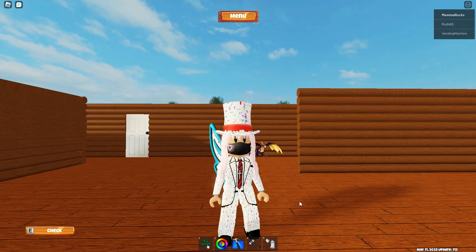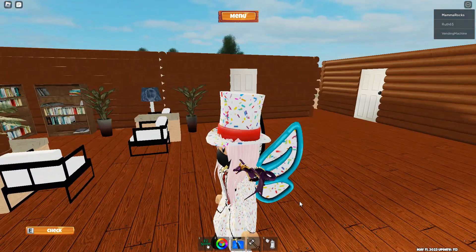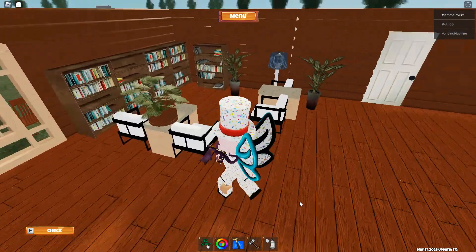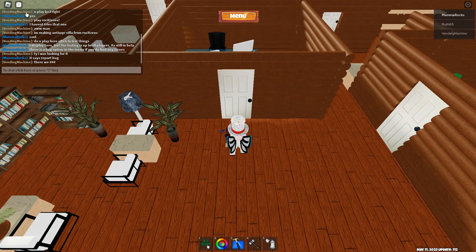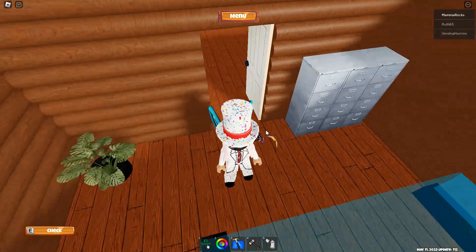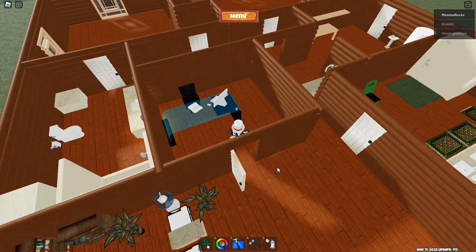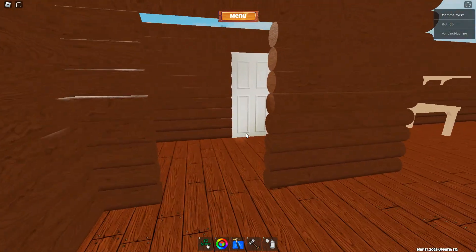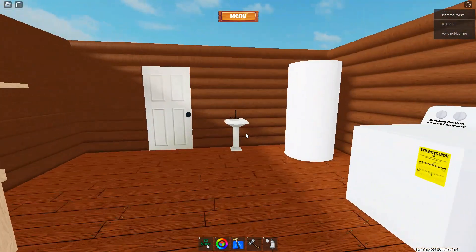Hello everybody, I am in Builders Edition 3 creative mode and just wanted to let you guys see what I've gotten so far. I haven't really added too much - I added an office right in here and that helped to take up some of the space. You actually have to go down a hallway to get to the two bedrooms or the washroom.